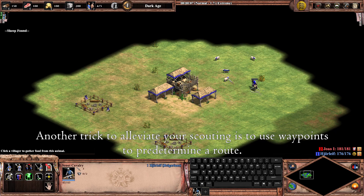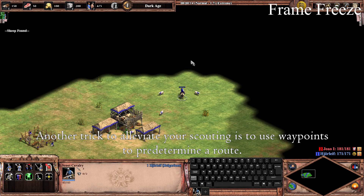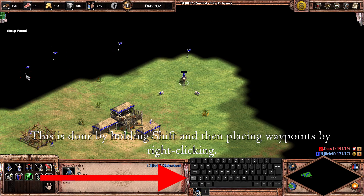Another trick to alleviate your scouting is to use waypoints to predetermine a route. This is done by holding shift and then placing waypoints by right-clicking.